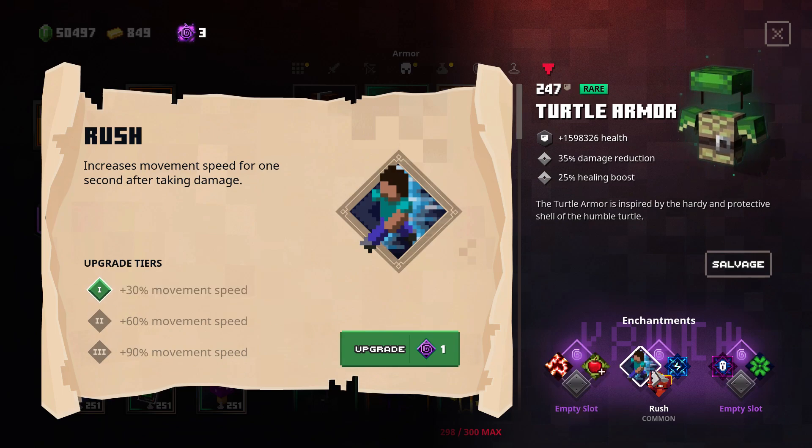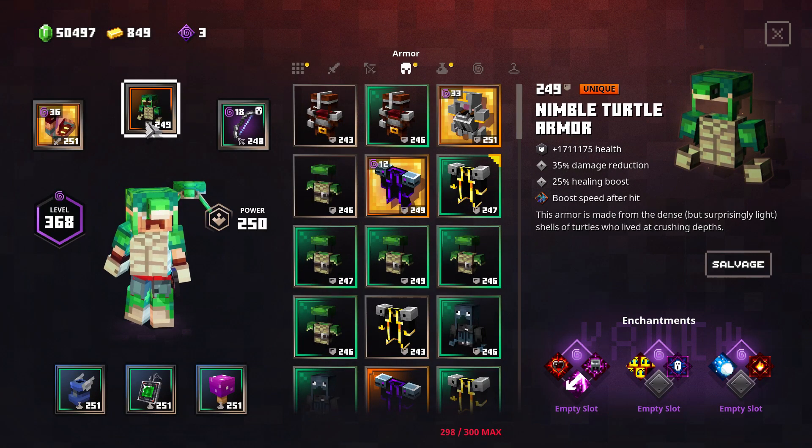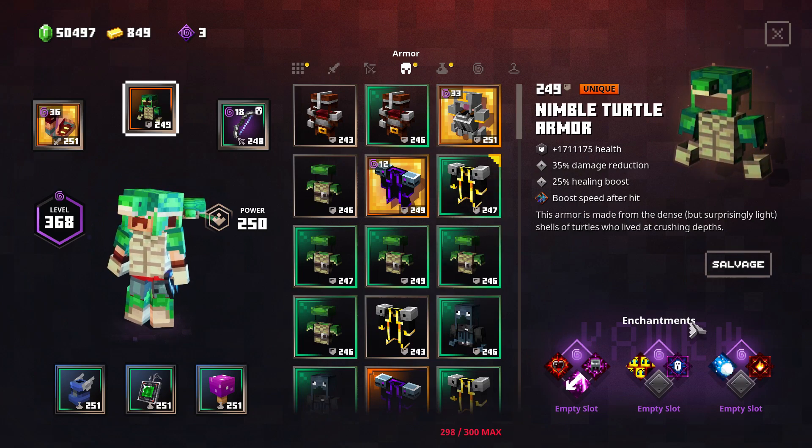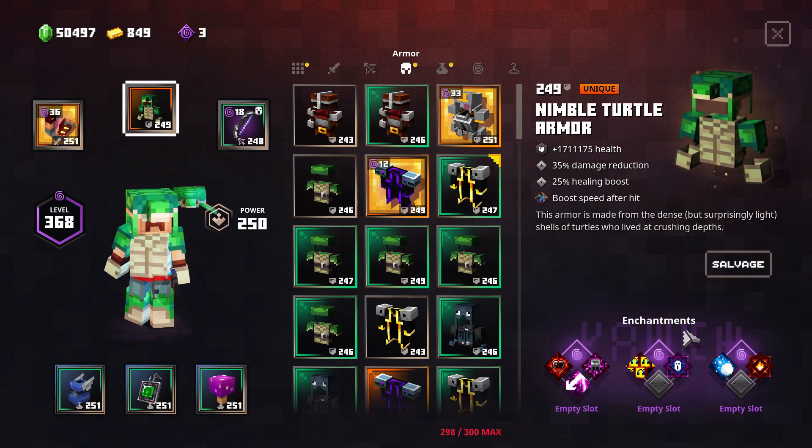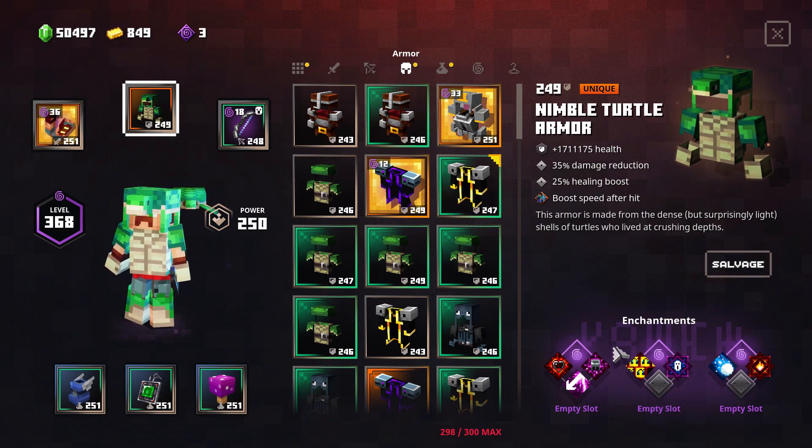So you get plus 30 movement speed, which is a nice extra. If you don't use speed runs for whatever reason and you want some extra speed, this can be good because you're going to get hit a lot when you play. But if you want the 90% bonus, you're probably going to want to go with the enchantment version and upgrade it.